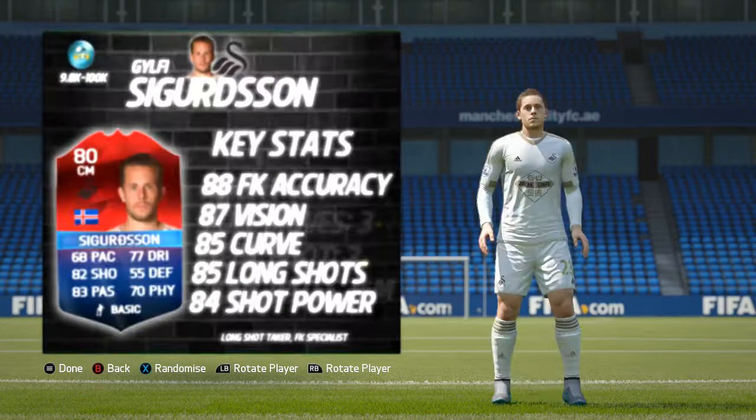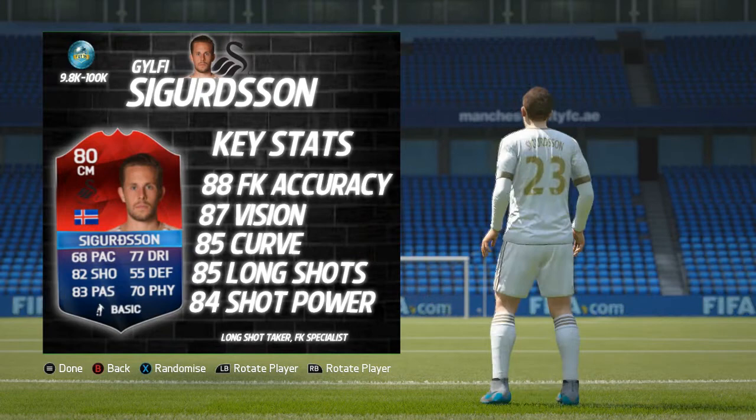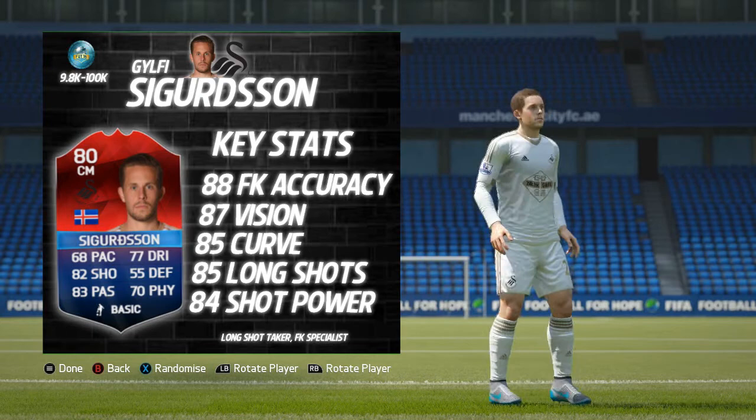Getting into his base card and in-game stats: he's an 80-rated central midfielder. His base card stats are 68 pace, 77 dribbling, 82 shooting, 83 passing, 55 defending, and 70 physical. His top 5 in-game stats are 88 free kick accuracy, 87 vision, 85 curve, 85 long shots, and 84 shot power. He also comes with long shot taker and free kick specialist traits and specialties.